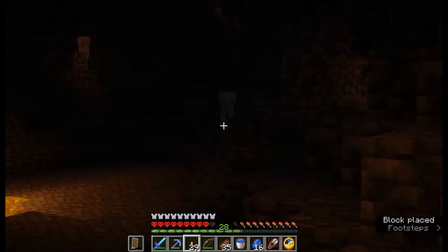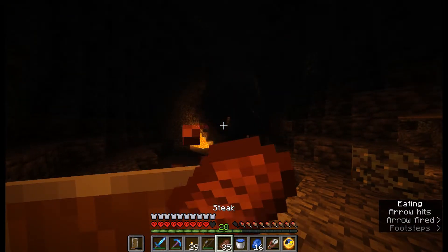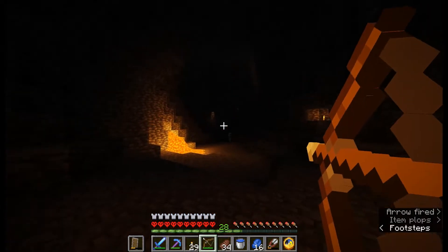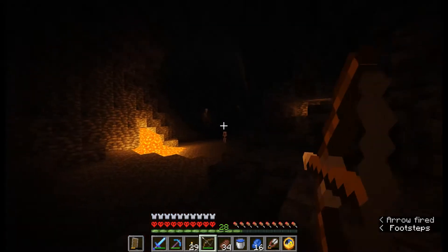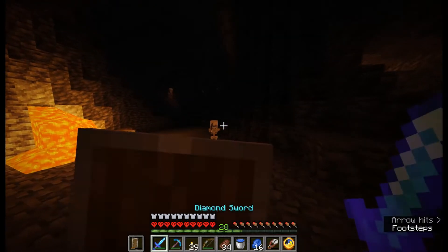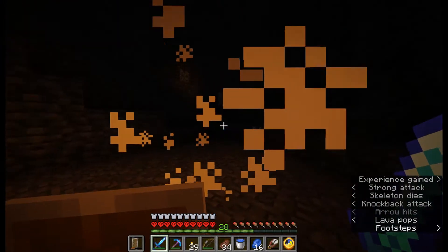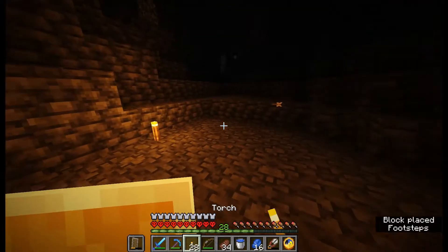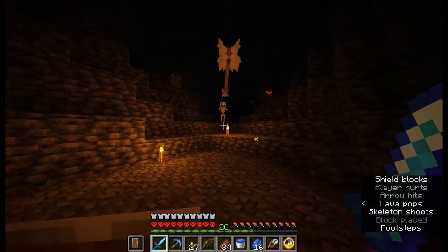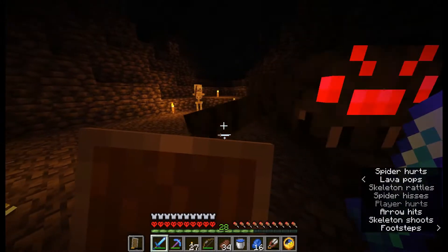Lighting some areas around the spawner is pretty exciting. There are a lot of mobs around — maybe it could increase the spawns. I have no idea how lighting up the areas around a spawner works. But we have some competition right here. Can you hit the spider? Hit the spider — thank you, perfect.